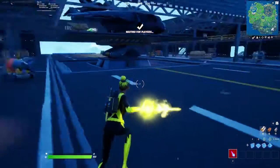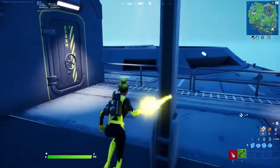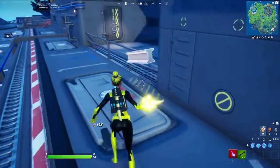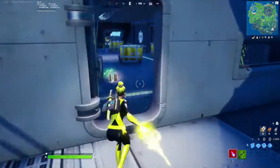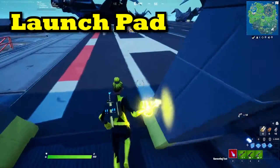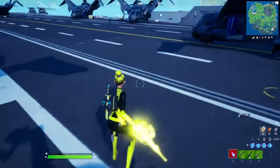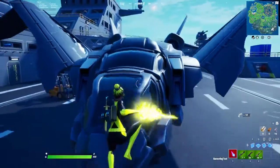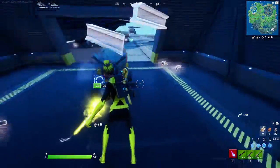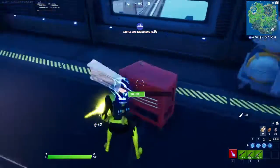Since we're in a new game and waiting, I'm gonna go into the vaulted and unvaulted categories of what's new this season. The vaulted items are: Decoys got vaulted — the little grenades that made a clone of you. The Launch Pad got vaulted, so there's not as much mobility anymore. The Tactical Shotgun — all rarities got vaulted, which is kind of sad because I used to use the tac shotgun every time I got it.